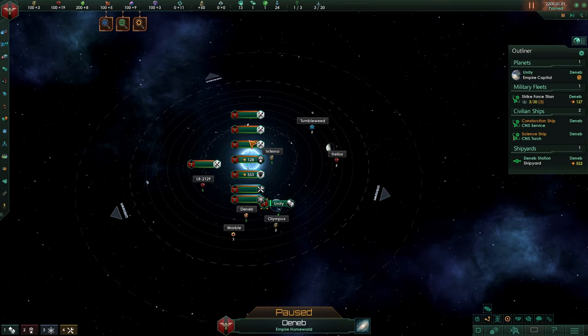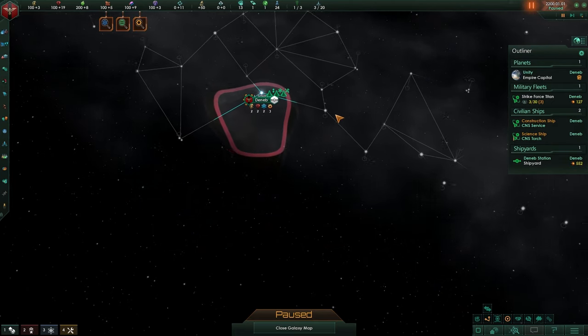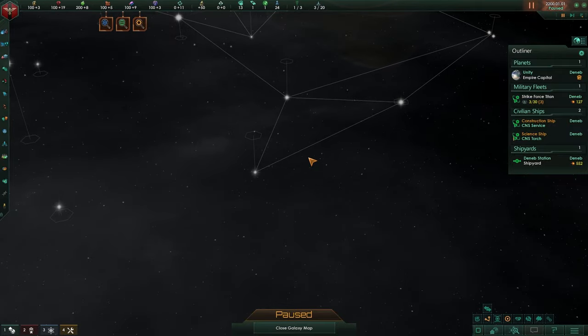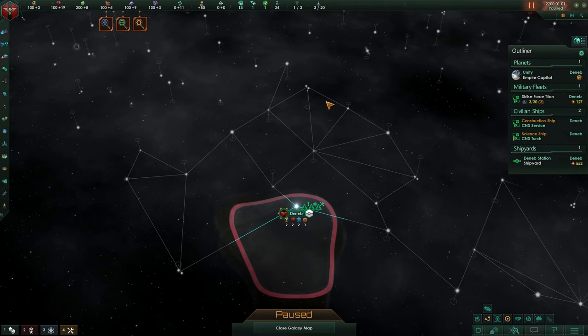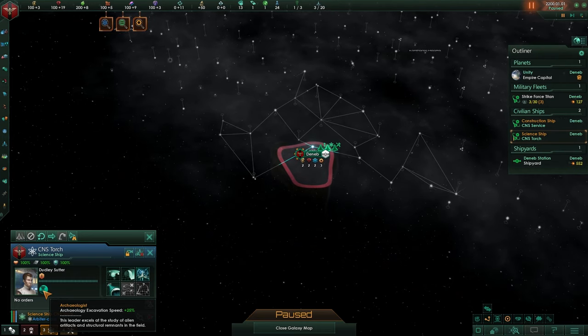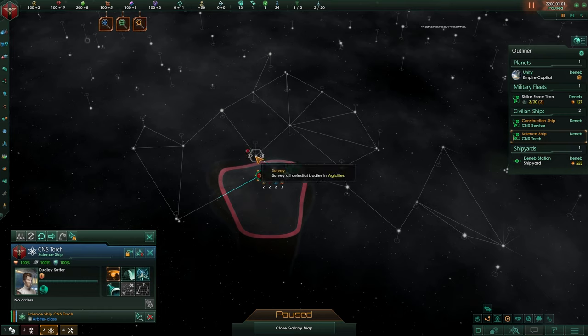Before we do anything else, press E, zoom out a bit, and see our territory. This is actually a very important system. For defense purposes, by the looks of it there are only two ways out of our territory — this one and this one. We want to make sure we get to those areas as soon as possible, though it doesn't mean you need to rush or beeline over there. Also, this scientist is an Archaeologist — press the survey button and hold shift.